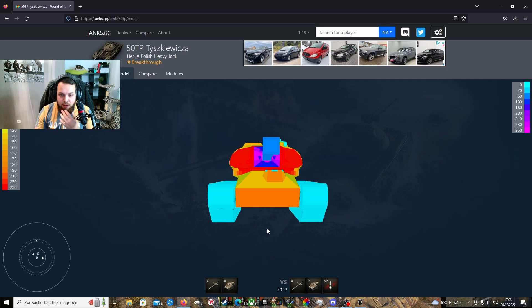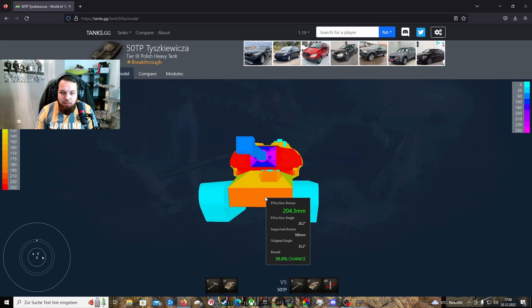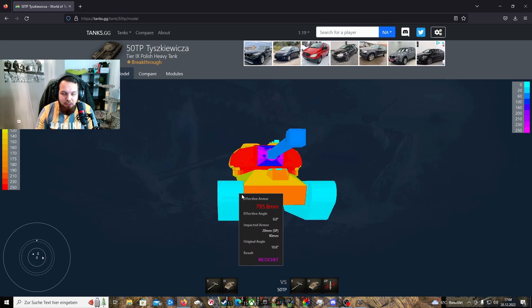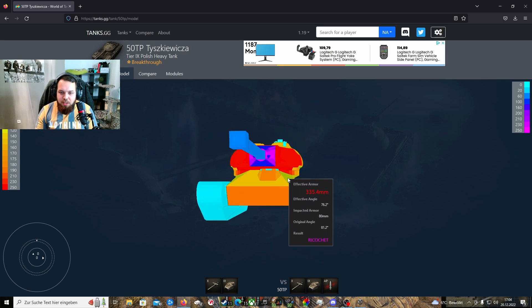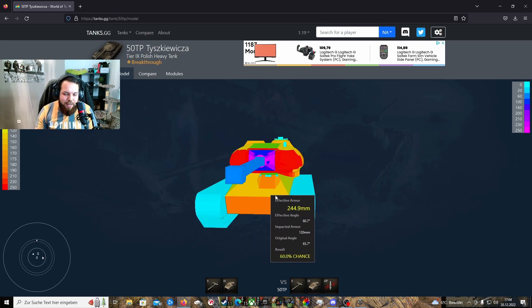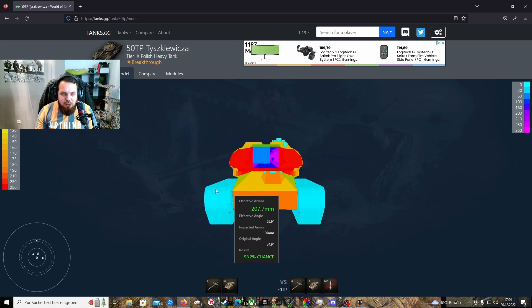Was ich gut finde, ist dass er seine Weakspots hat. Ganz klar, es ist nicht halt der typische T10. Ein T10 Hull-Down zu bekämpfen ist schon eine schwierige Herausforderung, da braucht man extrem viel Penn oder halt auch extrem gutes RNG, damit man die winzige Kommandantenluke trifft, der nur eine hat. Aber ansonsten muss man schon sagen, hier haben sie es ein bisschen zu gut gemeint. Der Turmkranz ist ein Weakspot, wenn man ihn schlecht stellt. Dann hat man die Schulterplatten, die auch gegebenenfalls einen Weakspot darstellen können. Dann hat man hier vorne diesen Viewport und hier oben noch zwei Kommandantenluken. Das alles macht dieses Fahrzeug zu einem, was den Nahkampf sucht, anhand der schlechten Kanone.